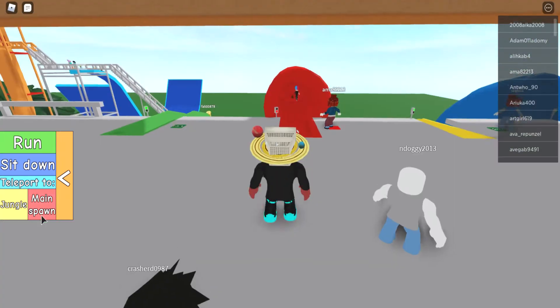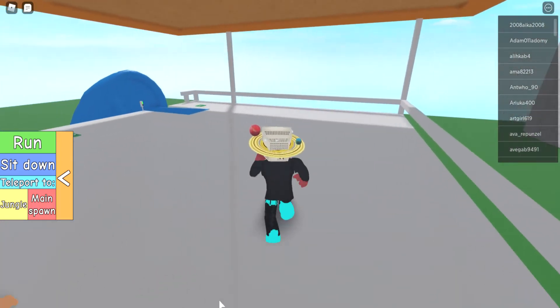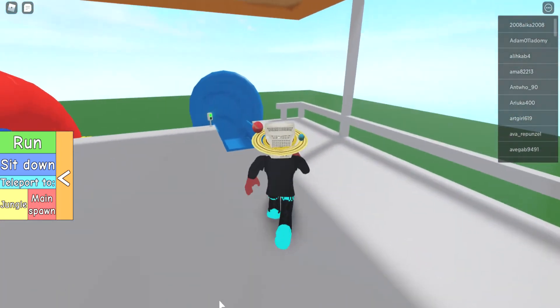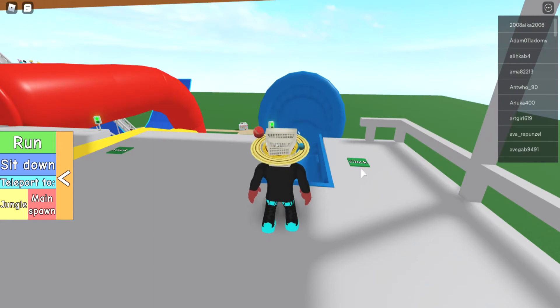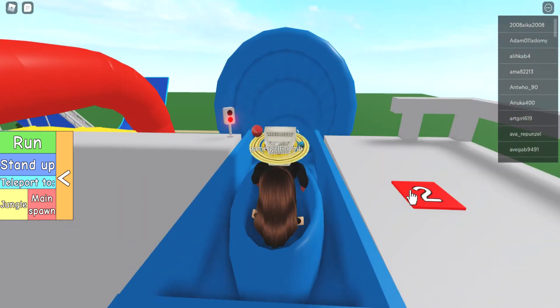That one was more of a simpler water slide, but what about one that's like a roller coaster — a bunch of hills? That is this blue water slide right here, so let's hop in this slide and go down.